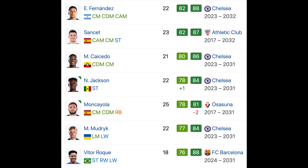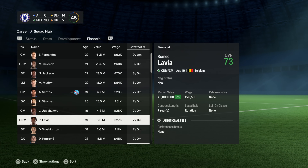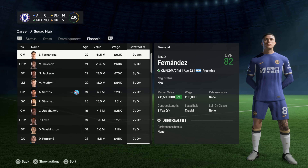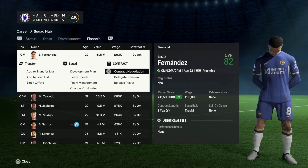Next up, we're going to talk about the longest contracts in manager career mode. If you go to sofifa.com you can filter by contract length, and you can see that some Chelsea players are among those with contracts running all the way up to 2031 or even 2032. Players like Fernandez, Sanchez, Caicedo, Jackson, Madueke, Mudryk, and Neto — these are the longest running contracts in the game. The longest contract at the moment is nine years for Enzo Fernandez.